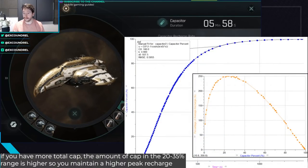This is the graph that talks about capacitor recharge rate. You can see that capacitor recharge percentage is greatest between about 20% and 35%, with the peak at about 25%. That seems to be the case in EVE Echoes as well. So between 20% and 35% — a 15% window — you've got a very high recharge rate, 250% of normal. If you have more capacitor, the actual amount of capacitor per percentage point is going to be larger, so you're going to be at this extended recharge rate for longer. Whereas with three capacitor control circuits, your peak recharge rate will be higher, but you'll be at that point for a shorter period of time.